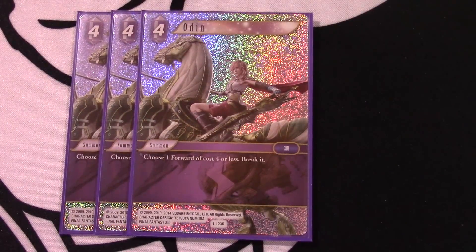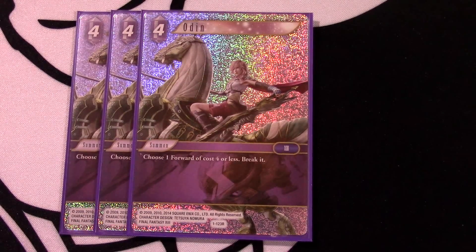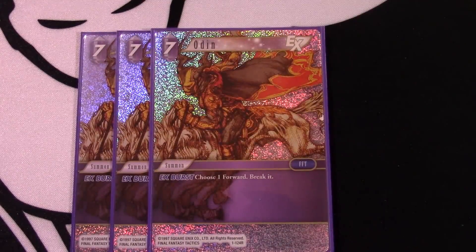We play three of the four-drop Odin - choose a forward of cost four or less and break it. Your opponent is just going to play things at different times that you want to break, and this card is absolutely the best answer. We can tutor it up with Lightning, it's a fairly cheap removal card, and does everything you want it to do. That's why we moved away from Ifrit and other cards - we're playing the best fire summon and the best lightning summons and just building a deck of the best cards, and it's been working out very well.